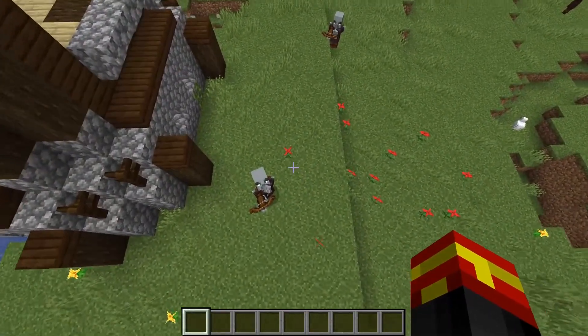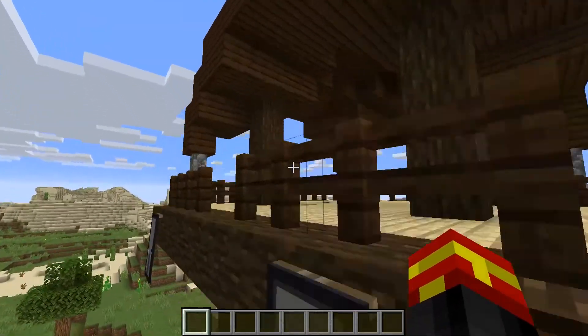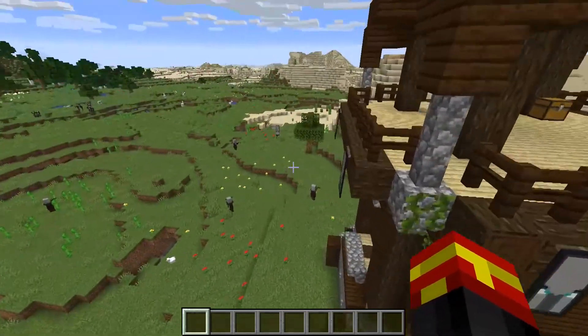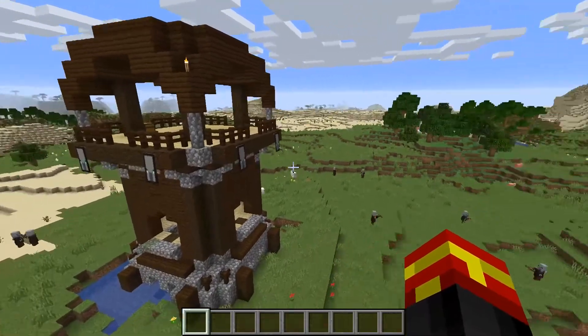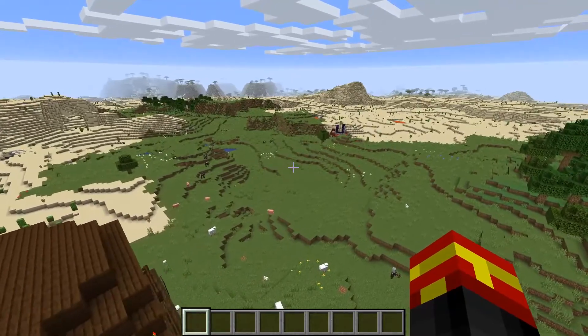As you can see, we've got all of the Pillagers with their crossbows and everything. I believe the Captain is up top here somewhere as well. We have the first Pillager Outpost right here, which is very awesome indeed. There are also some other things that are very, very good about this seed.